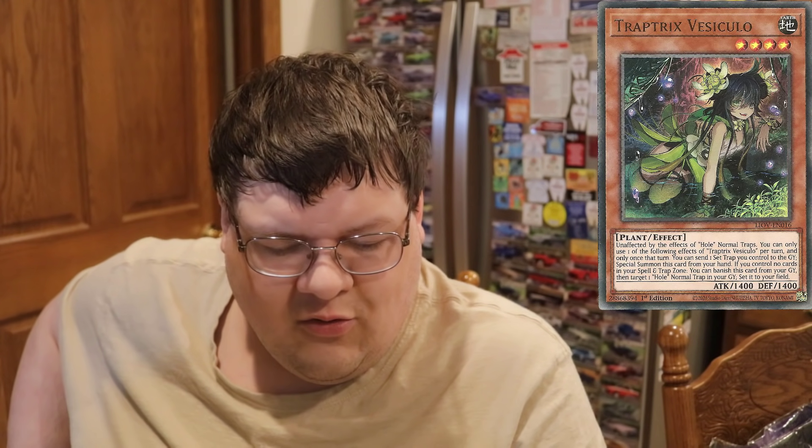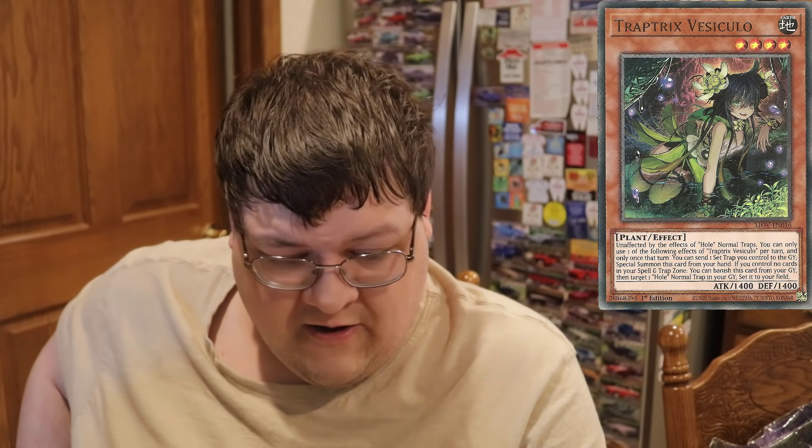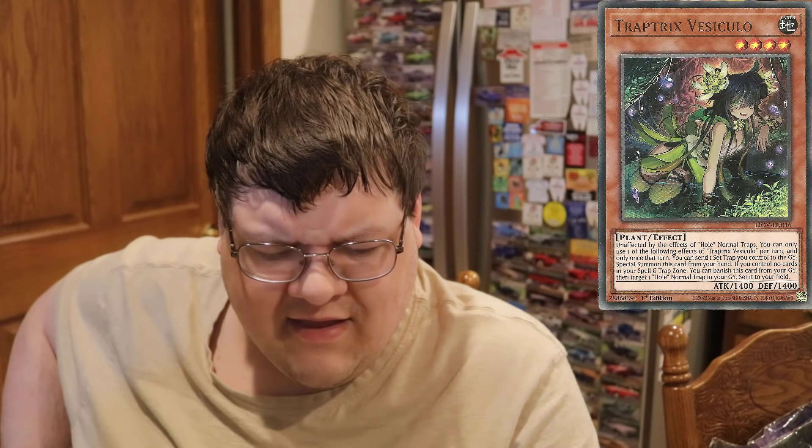The first one being the Link 2 in this set, which I'm absolutely excited about. You're not going to visit the Link 2 all that much, but this Link Summon card is unaffected by Trap Cards. You can only use the following effects of Trap Tricks Kalori once per turn. After you activate a whole Trap Card, you can set it after sending it to the Graveyard — so you get a reset. And then during your end phase, you target the Trap Tricks monster in the Graveyard and Special Summon it.